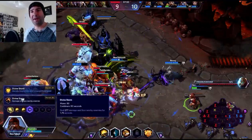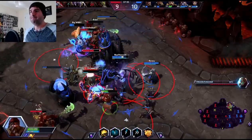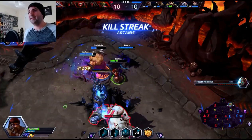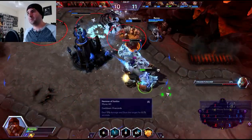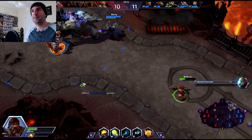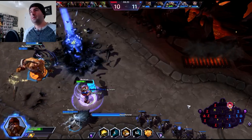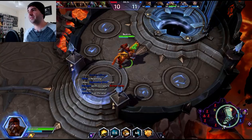Another heal coming out. Level 10 — we are going to take Divine Storm. Let's come up here and stun the shit out of some people. Heals coming out if I can get out of this CC. Intense — good job, team. That was a little scary. Let's heal up Cho'Gall some more and go back. They did end up getting that objective — close fight, man.